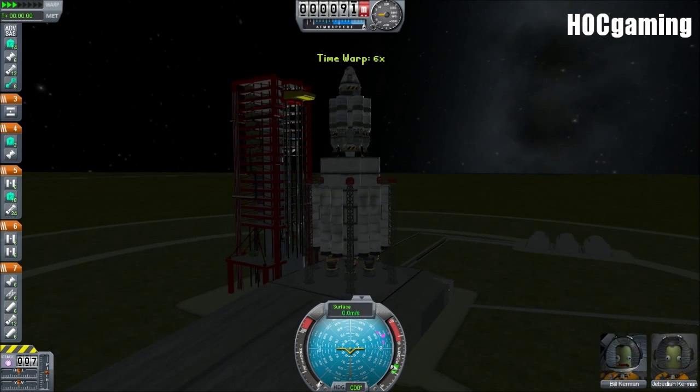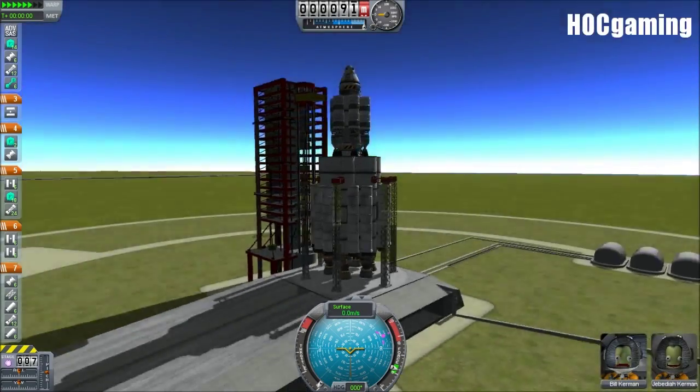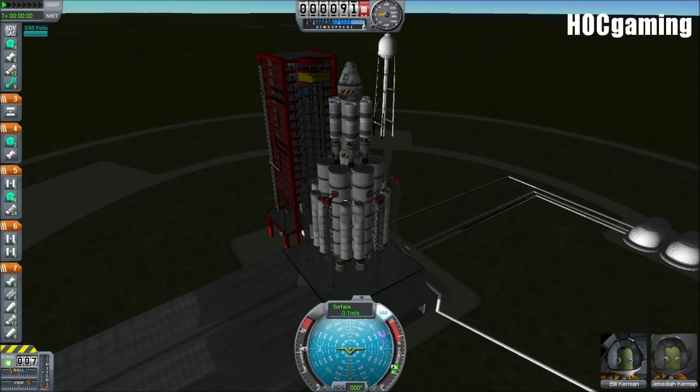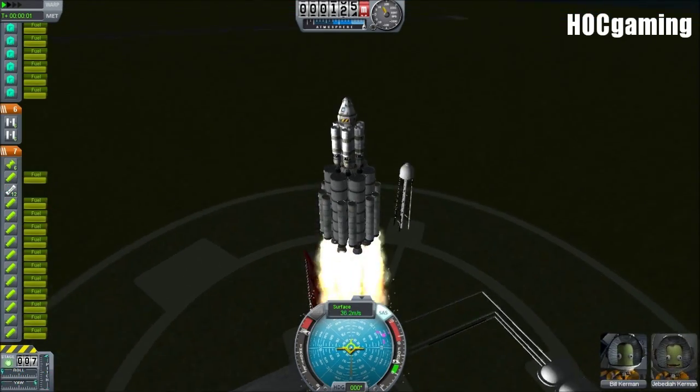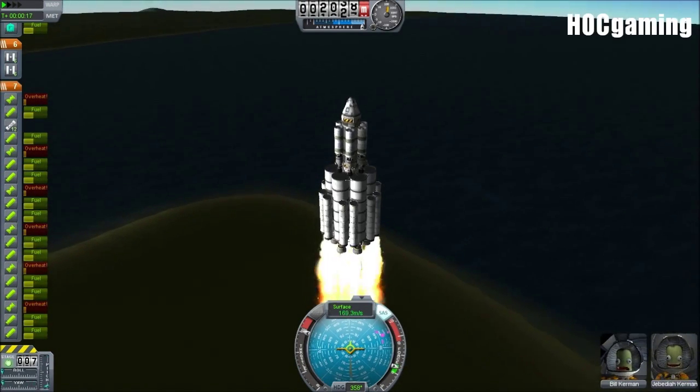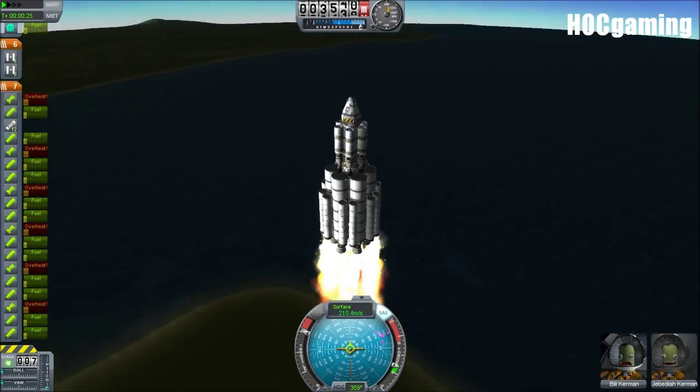Hey guys, Harv here with our intrepid rescue team — that is Bill Kerman and Jebediah Kerman — who are going to be flying this rescue craft in order to save Bob Kerman, who in our last Kerbal Space Program episode was left on the Duna surface.